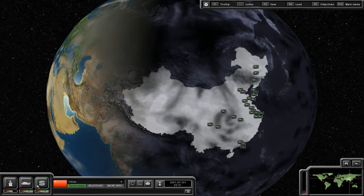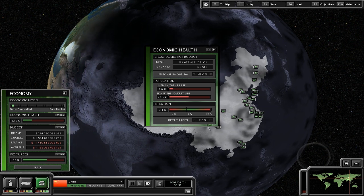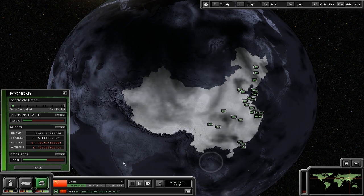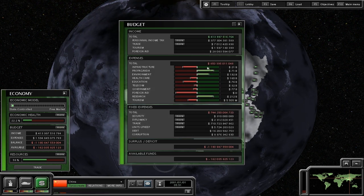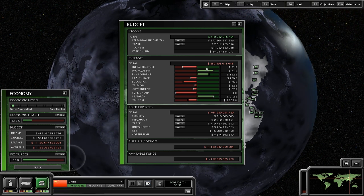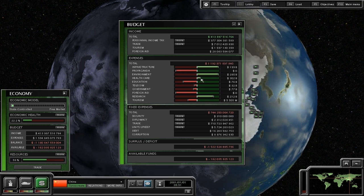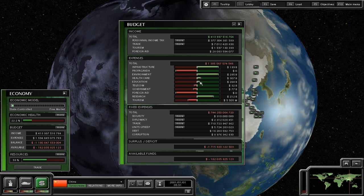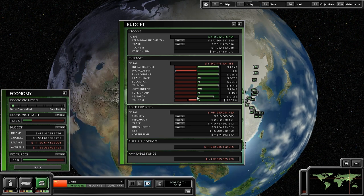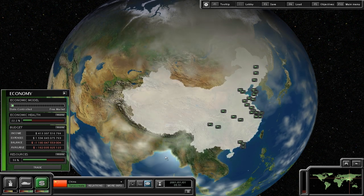The first thing I am going to do is set the tax rate to a hefty 65%. This is to generate quick funds, because you are going to need to go into debt for a long while. Next I am going to set my expenses to something that will benefit. This is actually called Craig's economic guide for SP2. If you want to look it up, I have changed some of the things to better benefit and keep the debt down.